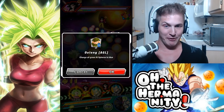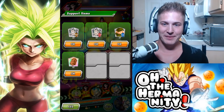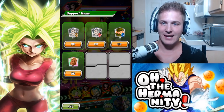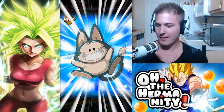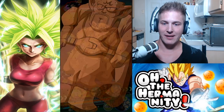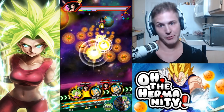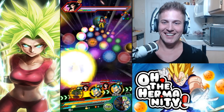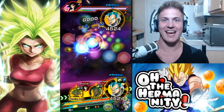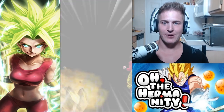AGL — boom. STR — boom. Then PHY. Then Devora Cookie. And now you're dead. Oh man, I can't believe it took us this many times to get Kefla out to do this. Let's go Kefla — show us what you got!